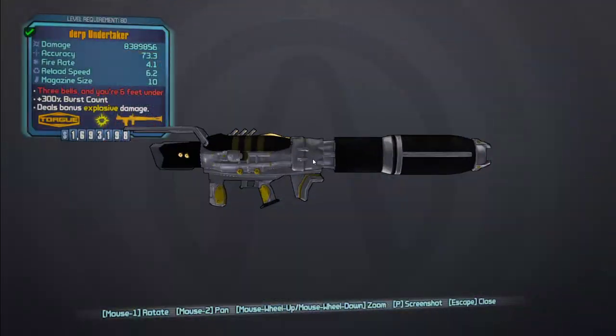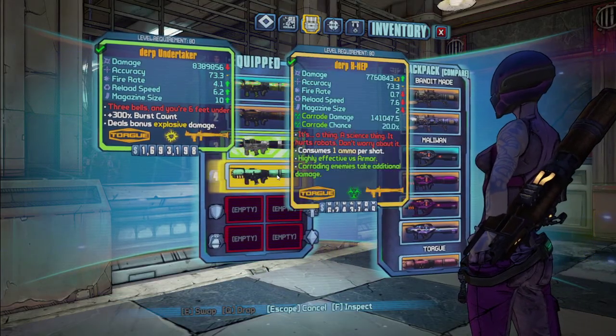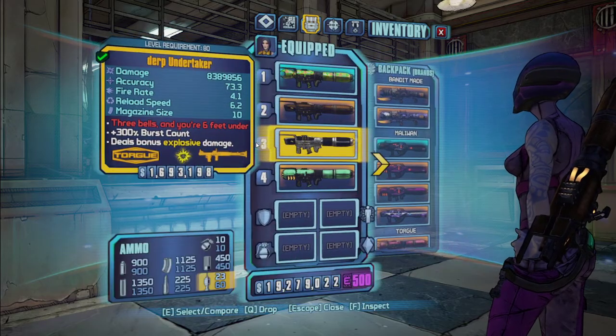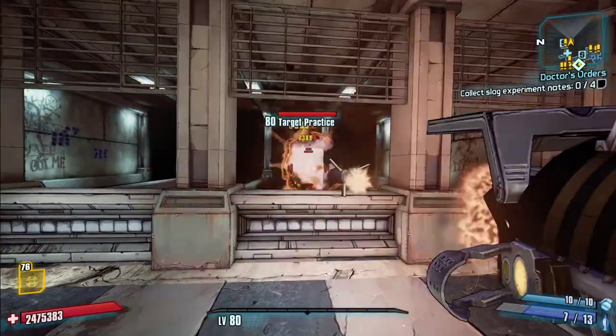Next is the Undertaker. It's got a higher fire rate and mag size for a Torgue launcher. What this one does is it fires in a three-round burst.